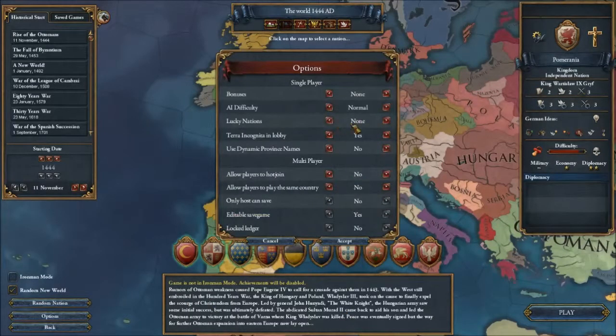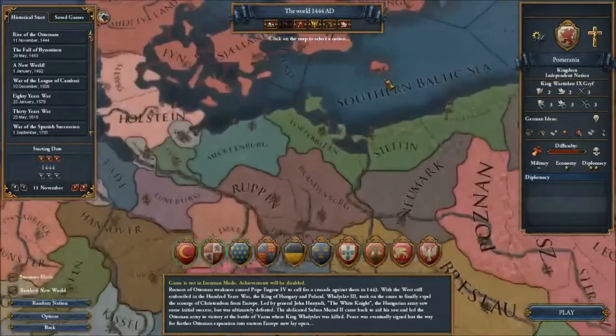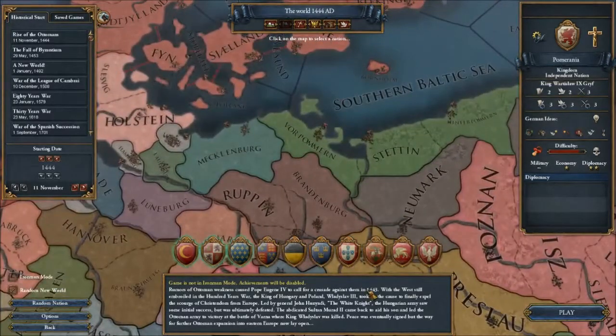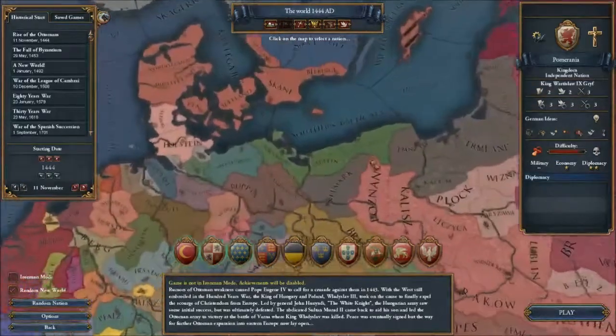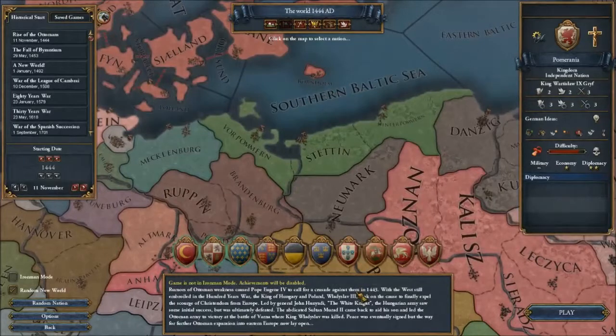Iron Man mode requires lucky nations to be on, and it defaults to historical. I want none — no lucky nations, no bonuses. But yes, dynamic province names — those are fun. They make it so that if a certain country controls certain provinces, or a certain culture group, it renames them to that language family's name for the province. Pretty neat. Rant about lucky nations aside, apologies completed — let's begin.